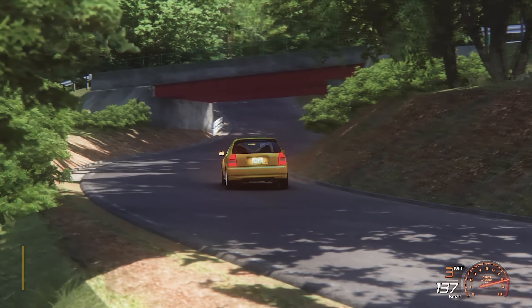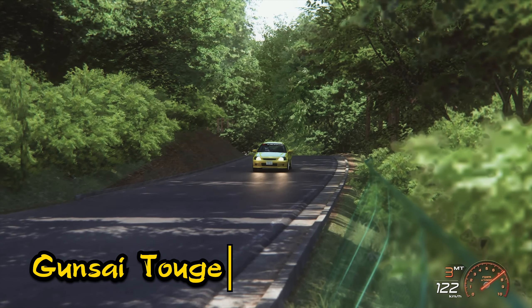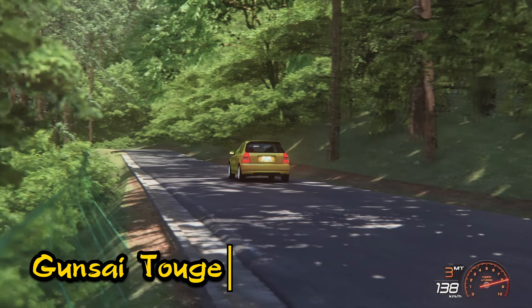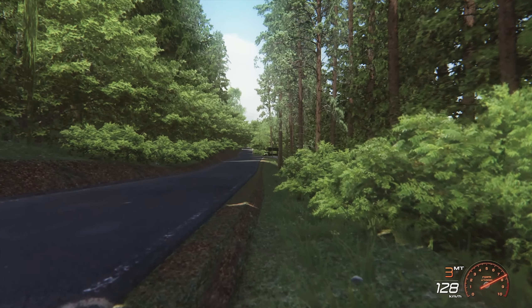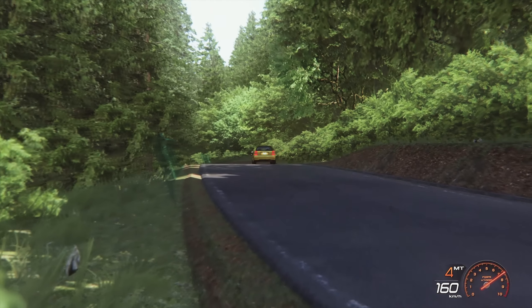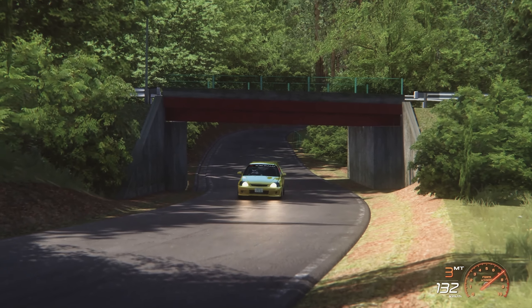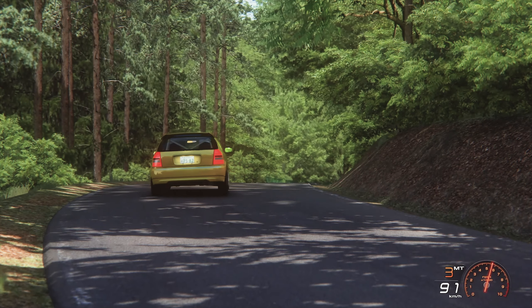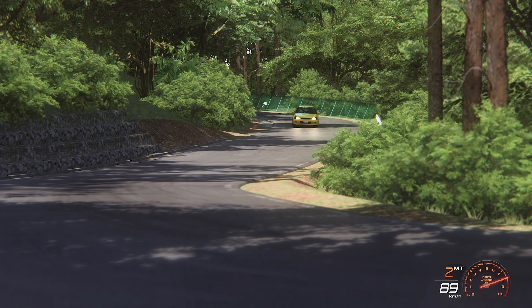Next, an entry coming straight from Japan — we have the Gunsai Toge. No matter how old you are, if you're a car guy, I'm sure you've seen videos of many famous names put their car through its paces on these tight and narrow roads. I fell in love with this track the first time I saw Keiichi Tsuchiya absolutely murder the track with his AE86. This track is perfect for timed runs, drift runs, and some crazy high-speed battles. Definitely a must-have.